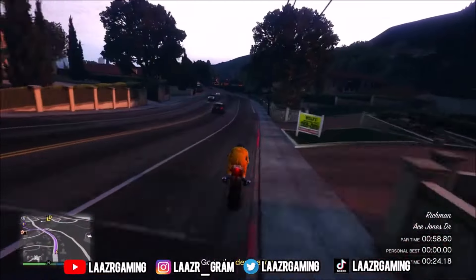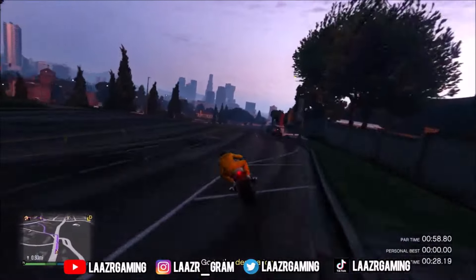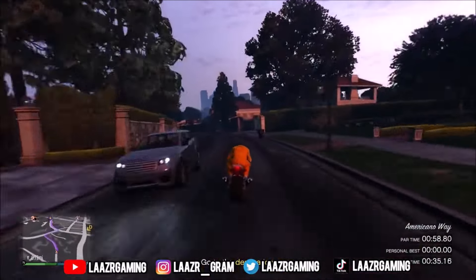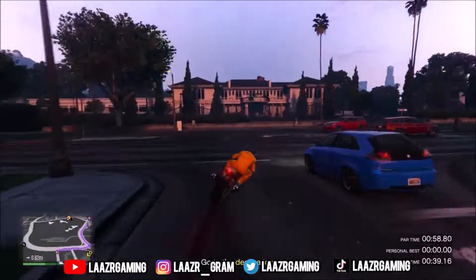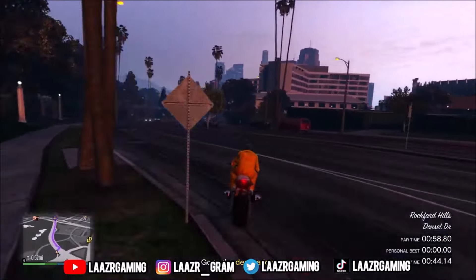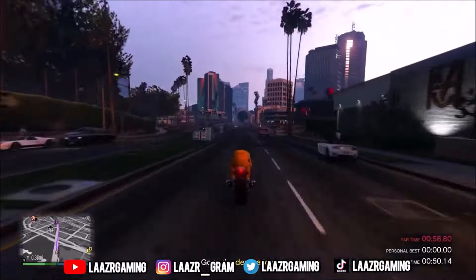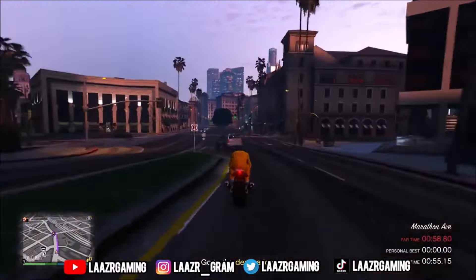For the best vehicles to use, I personally like to use motorbikes every single time as you can dodge between cars. As you can see on screen, the motorbike I'm using is the Hakutu Drag with the HSW upgrade. If you play on last gen and can't add the HSW upgrade, don't worry — the Hakutu Drag is still fast enough to complete this time trial very easily.